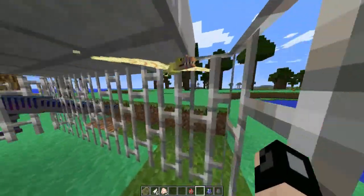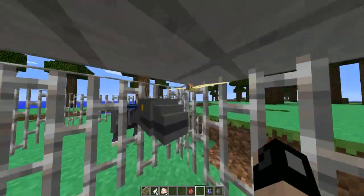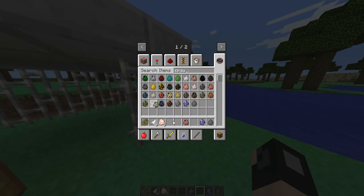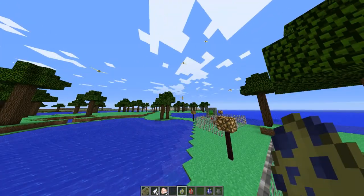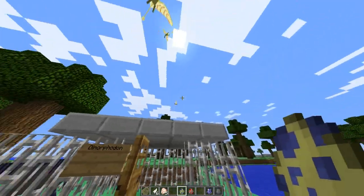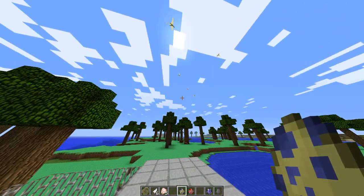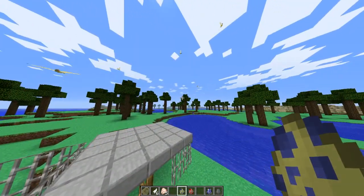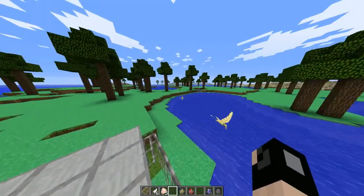Now the next one is the Dimorphodon — I think that's correct. It's like this little bird guy here, and they do fly, let me show you that really quick. If we spawn a bunch, they kind of add a really cool atmosphere. I think they should increase the spawn rate so they're kind of everywhere, because they look absolutely awesome. They look really, really cool flying around everywhere, and the noise they make is really awesome as well. They kind of remind me of seabirds, and I love how they sound.